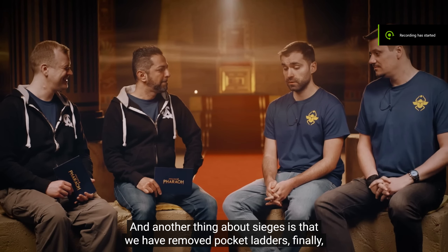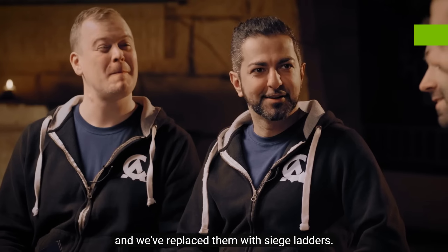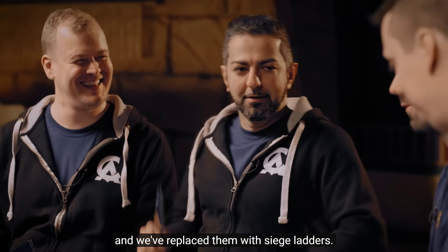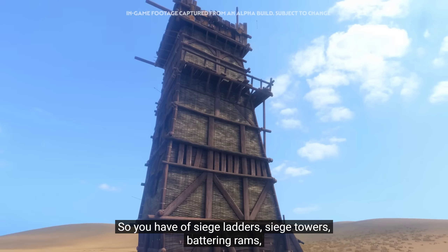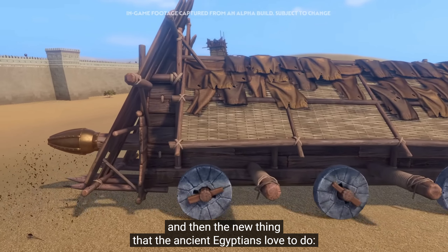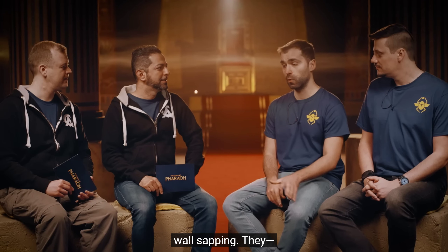Another thing about sieges is that we have removed pocket ladders, and we've replaced them with siege ladders. So we will have siege ladders, siege towers, battering rams, and then the new thing that the ancient Egyptians love to do: wall sapping.